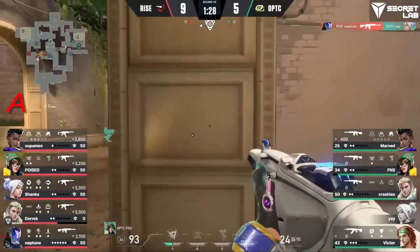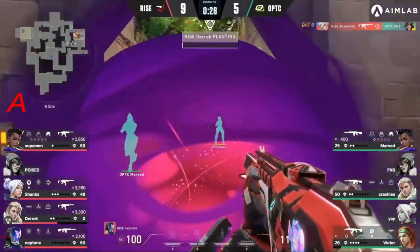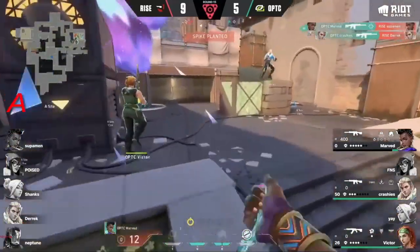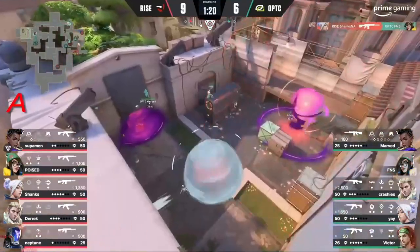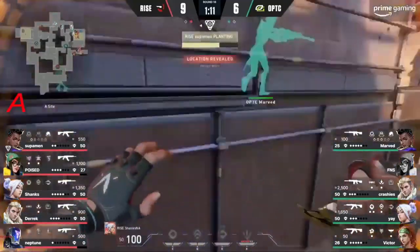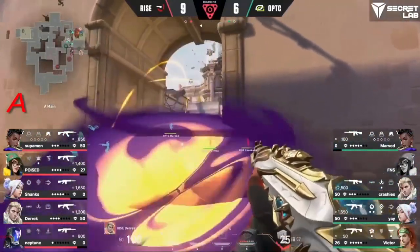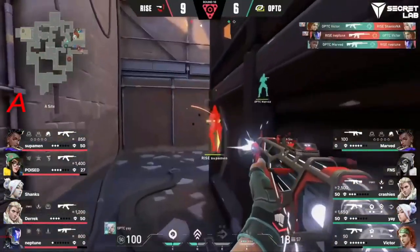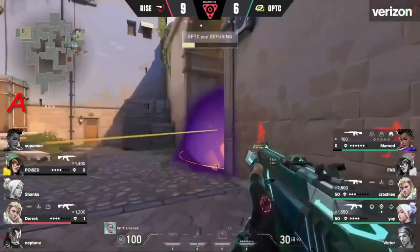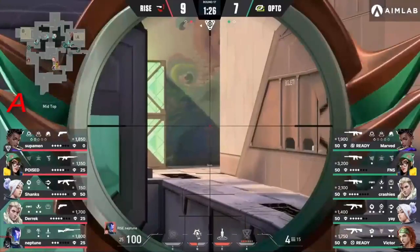Rise are getting kind of stuck — Neptune actually got his way forward. Oh my god, the Astra smoke is there for Yay to play in — the kings coming in. But it's backfired on Yay and he's dead. Playing with all the abilities in the radius of the site — wow, the run-through finds a crazy timing and he is decimated, there's nothing left on the site. Shanks actually connects with FNS — that's the Killjoy utility gone and they've got the site. Yay's actually found himself in a forward position but has to dash away.